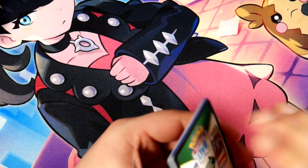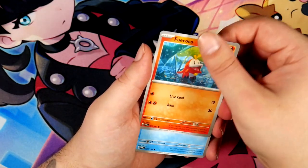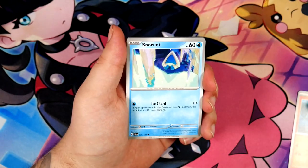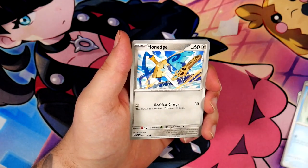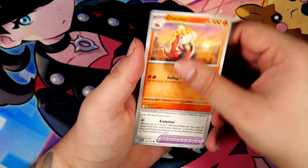You know, Shiny Star V — they always take the normal full art of a Pokemon. In this case Charizard, just like the last time. It's almost like Charizard is popular or something. They take the normal full art and then just recolor it to make it shiny.